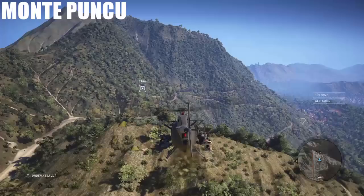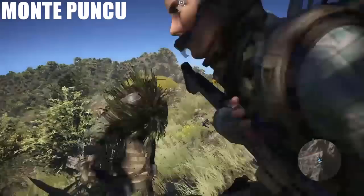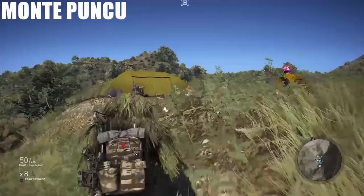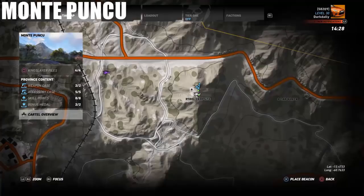Here we are in Monte Punchu. This is at the little rebel campsite up on a hillside. I kind of had some trouble finding it, oddly, because it's right in front of me — there it is. It's right there in front of the tent at the rebel campsite. Here are the exact coordinates for you.